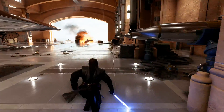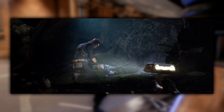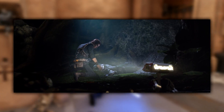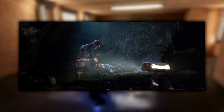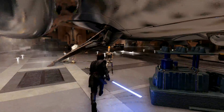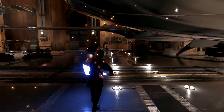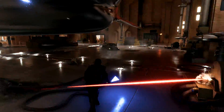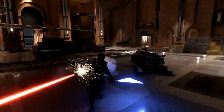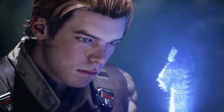The next easter egg is a 41st Elite Corps clone trooper who has died on the ground of what looks like a forested planet — making me wonder if this is Kashyyyk or another forest world. The 41st Elite Corps was led by Jedi General Luminara Unduli and her Padawan Barriss Offee, also led by Clone Commander Gree. Could these characters feature in the game or be mentioned when Cal comes face to face with the corpse of a 41st Elite trooper? We'll have to wait and see.